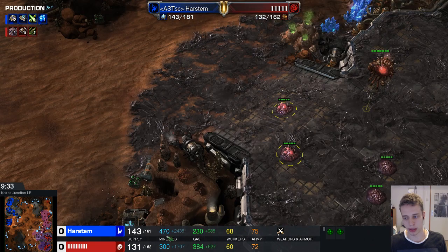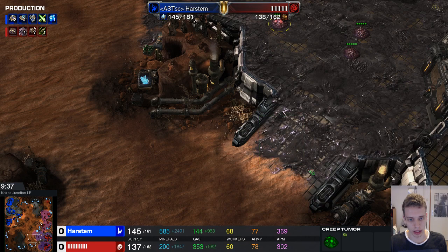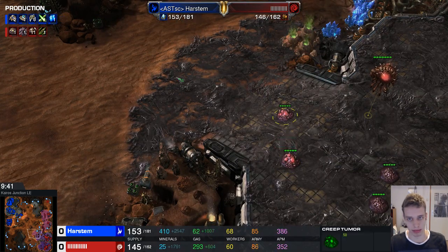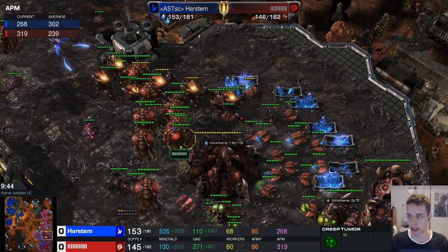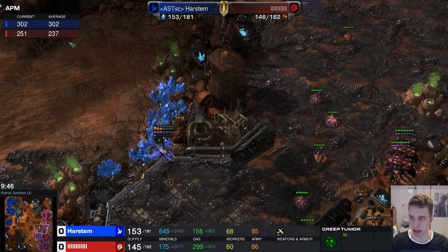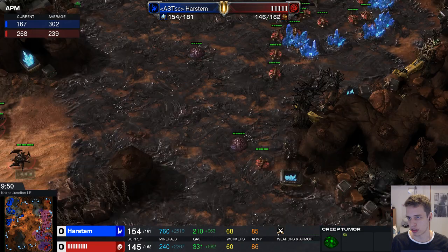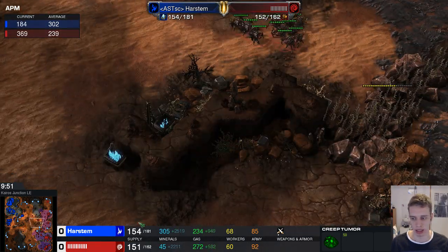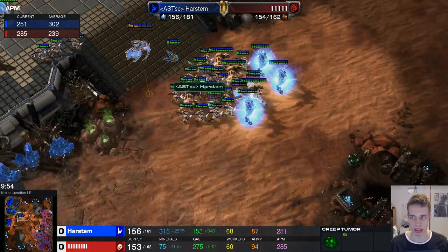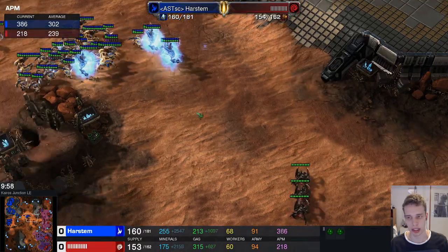One thing that did surprise me is his complete lack of creep spread. I haven't really denied any creep — he just hasn't been spreading it. These two tumors have been ready for a long, long time. I'm not sure if this is because of APM limitations, but he seems to be better at quick actions. He has an average APM of 240 and I have an average APM of 300 in this game. The APM limitations aren't what lost him the game — he just doesn't seem that strong strategically yet.